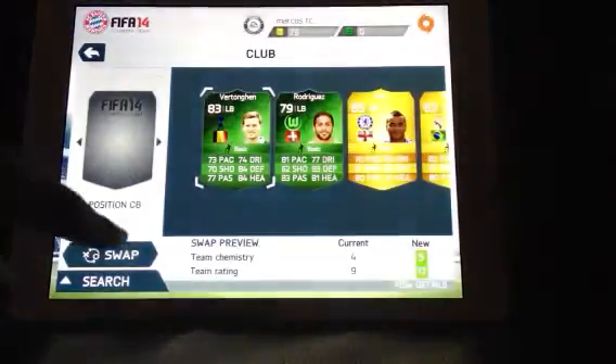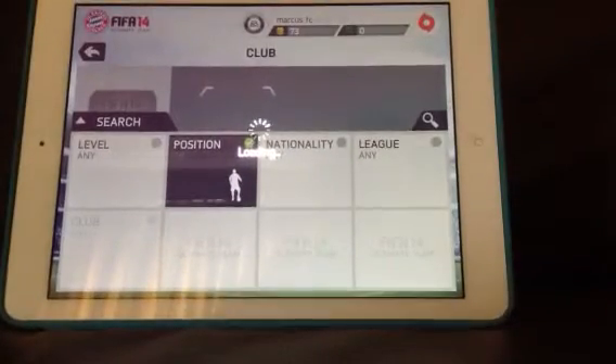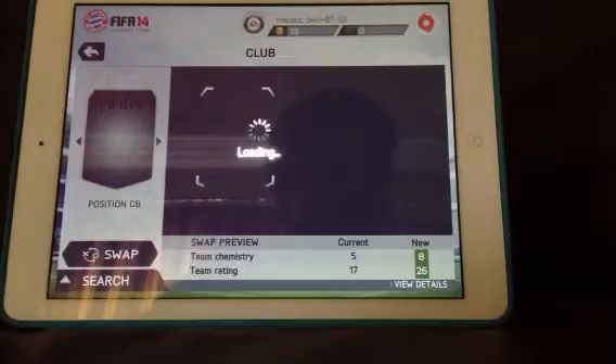Then we've got Vertonghen, who has played very well for Belgium. He hasn't really had a good season at Tottenham but he has played much more attacking for Belgium — that role seems to suit him perfectly. He's always good at putting a good ball across, so definitely really good if you want to add into your team. Pretty cheap player to get hold of.